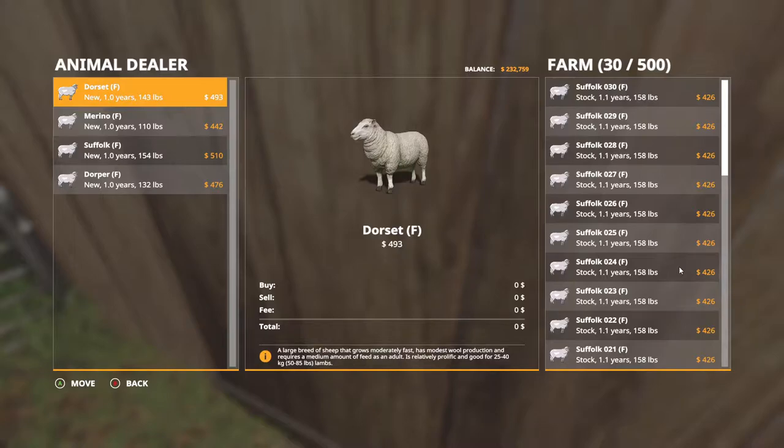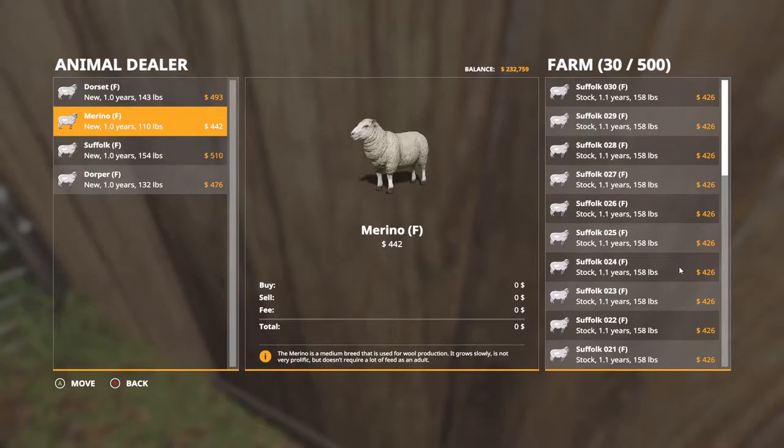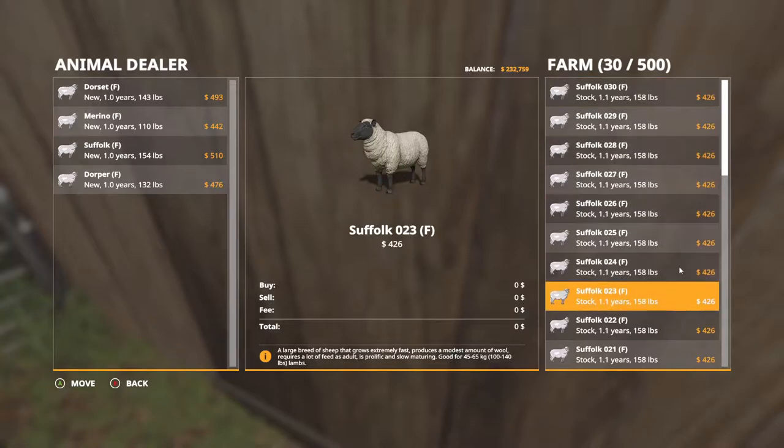Let's see here. We got these here — a large breed of sheep that grows extremely fast, produces a moderate amount of wool, requires a lot of feed. And a large breed of sheep that grows moderately fast, has modest wool production, and requires medium feed. So since we got quite a few of those, I think all of them.